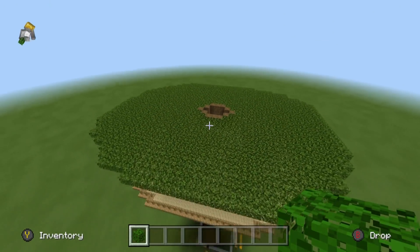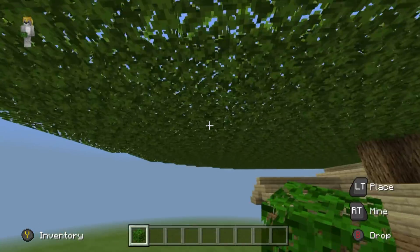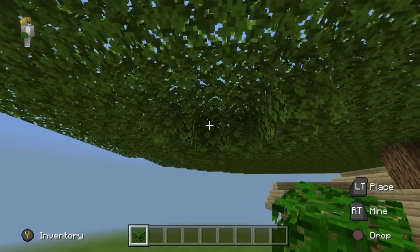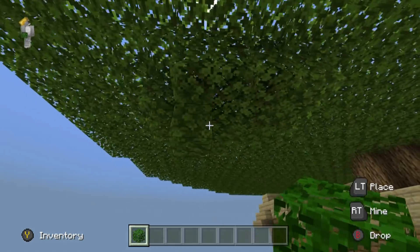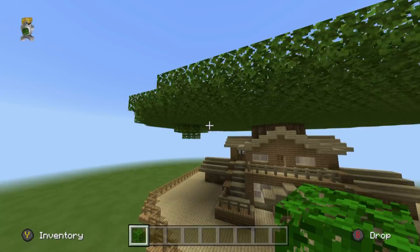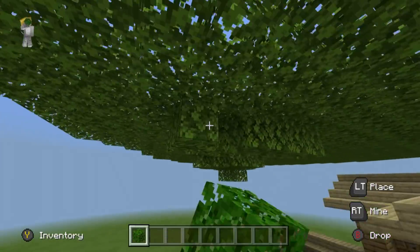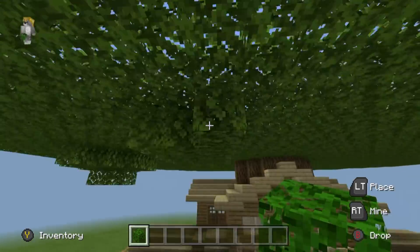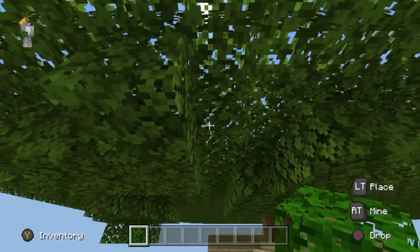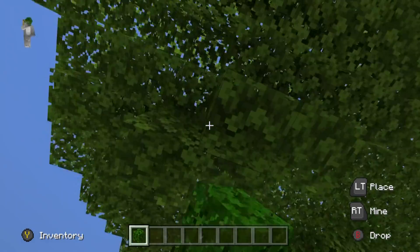Now that we have this, we can shape it. First of all, I recommend shaping the under part of the tree — it's something a lot of people don't think about, but you can add detail to the under part as well as the sides and the top. Simply add a few patches of leaves spread around underneath — some can be bigger, some smaller. The more of this detailing you add to the bottom of your tree, the better it'll be. That is something I can say when it comes to tree houses.